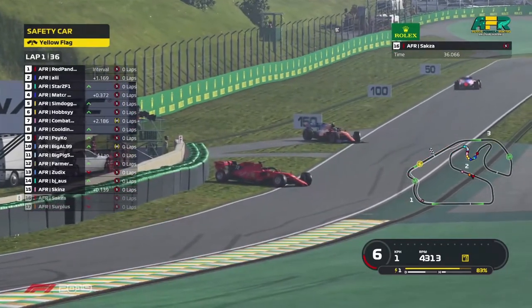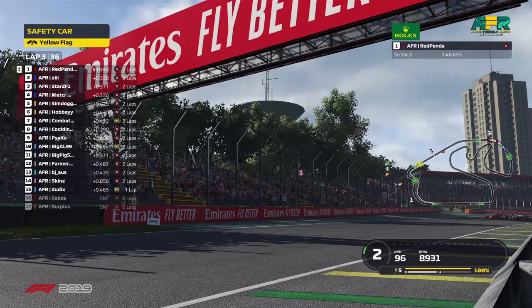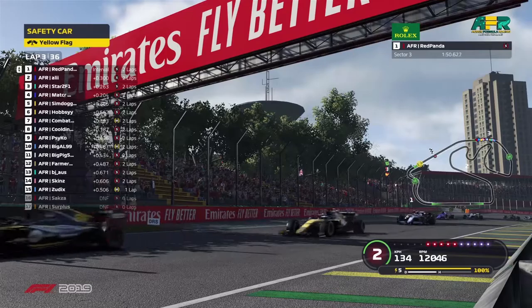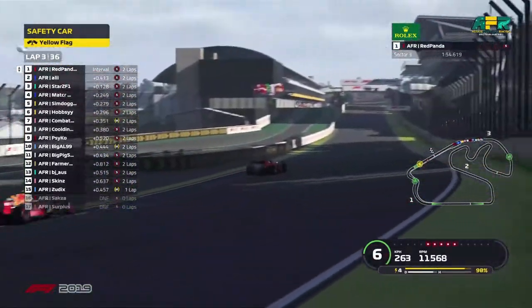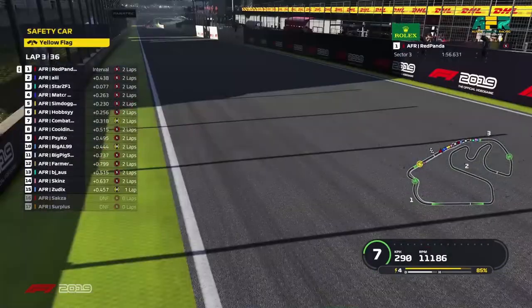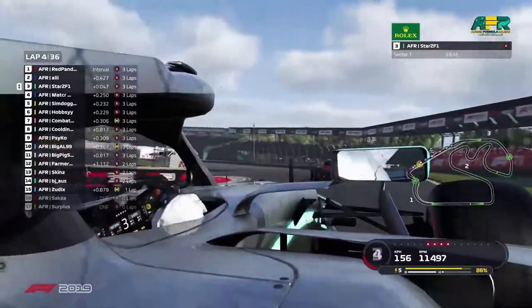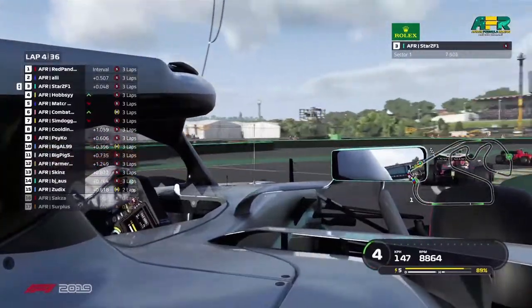That was a very big incident and there is a full safety car. Panda is getting as much heat into the tires as possible before setting off and giving the gap between Peck and the safety car. He puts his foot down and Ali is already under pressure from Starr. They're side by side into turn one but Ali comes out on top.